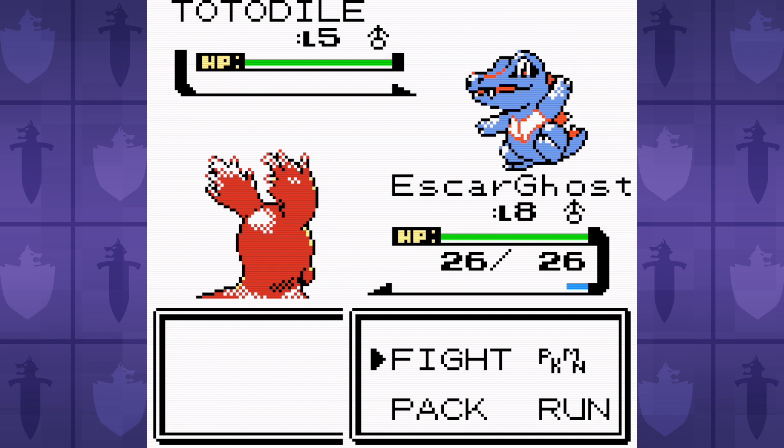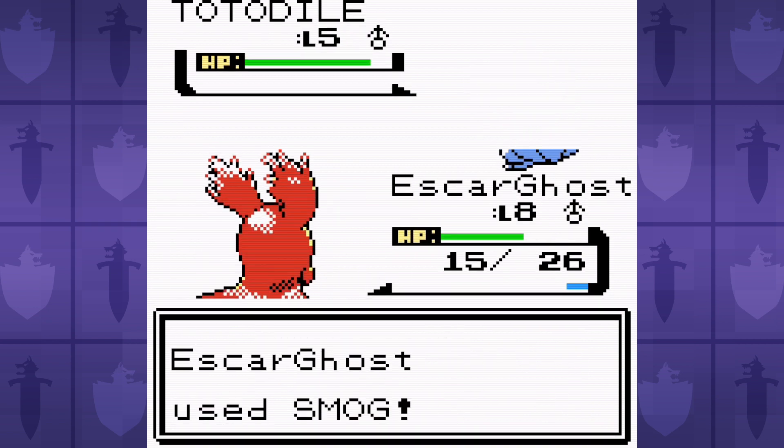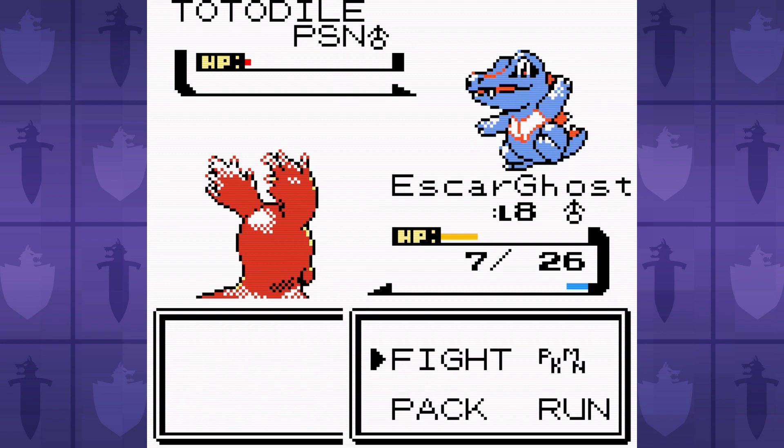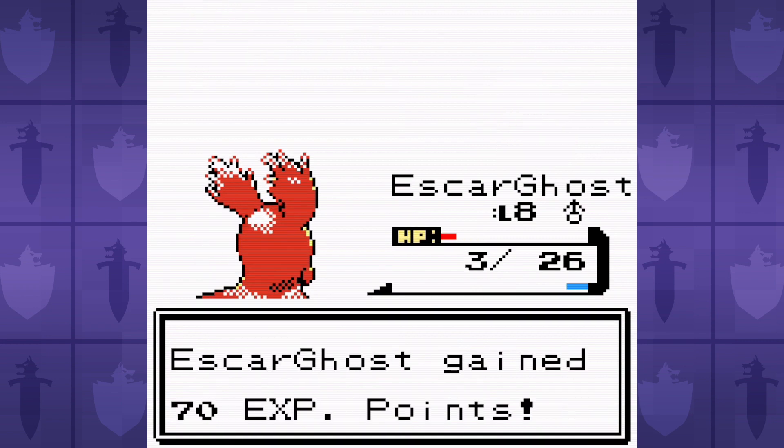Slugma is just way too weak to beat bugs at level 5, the lack of bulk is really not helping, and we don't do very much damage. So after some grinding, at level 8 we learn Ember. Totodile resists fire, but it still does way more damage than Smog, and combined with poison residual damage, we're finally able to defeat Bubs.